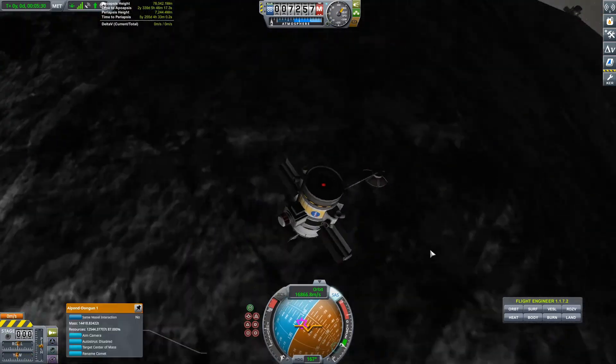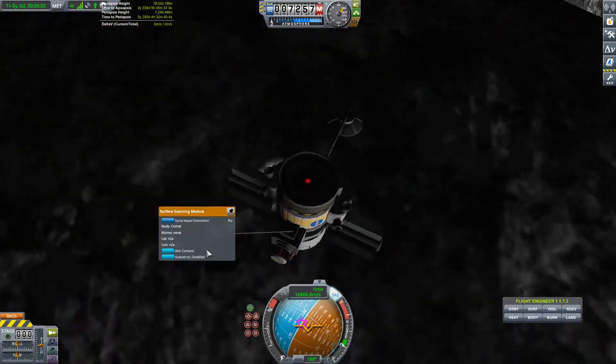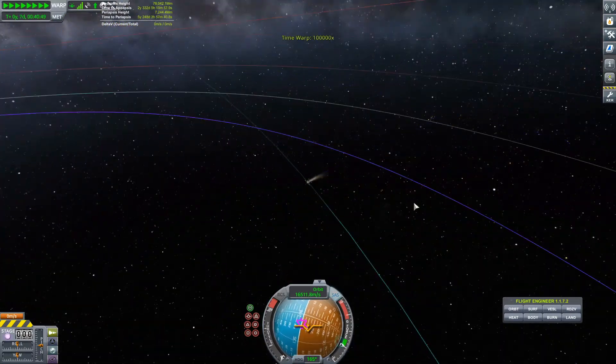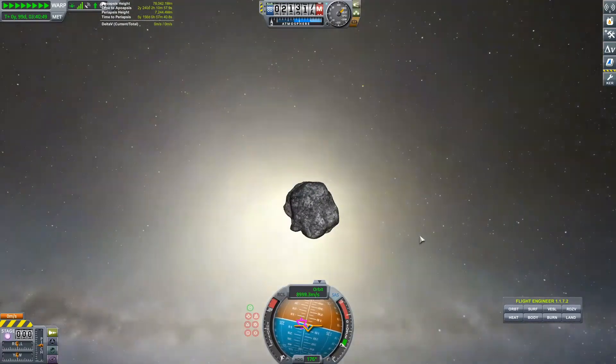We have two probes attached and now we can conduct our science experiments. This comet looks really cool — good job to the developers for making such an awesome-looking object in the Kerbal Solar System. There's just a little time warp, but anyways thanks for watching, guys — really appreciate it, really appreciate the likes. We're a new channel so make sure to subscribe. Have a great day. Bye!